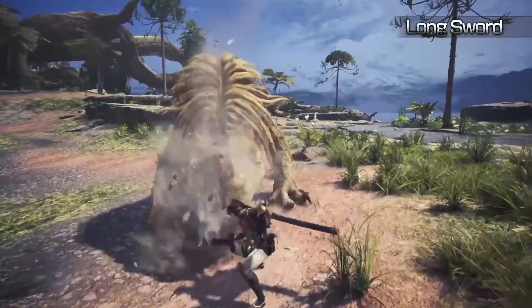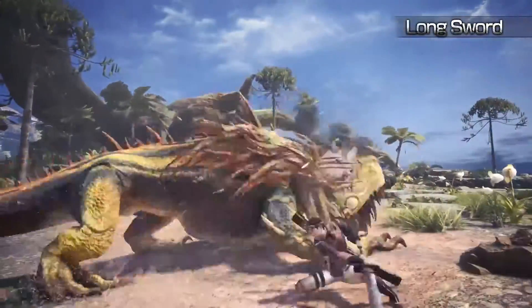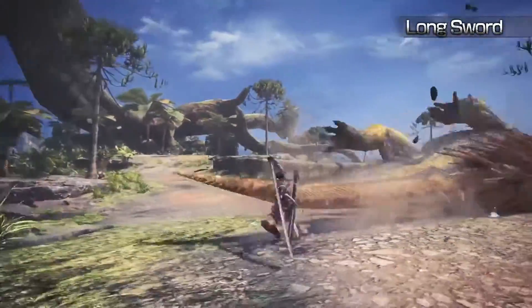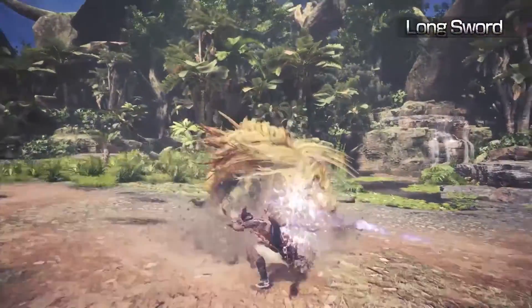The Long Sword is a swift, agile weapon capable of lengthy and extended combos. You can even raise your attack power by using the Spirit Blade and unleash this weapon's ultimate power.